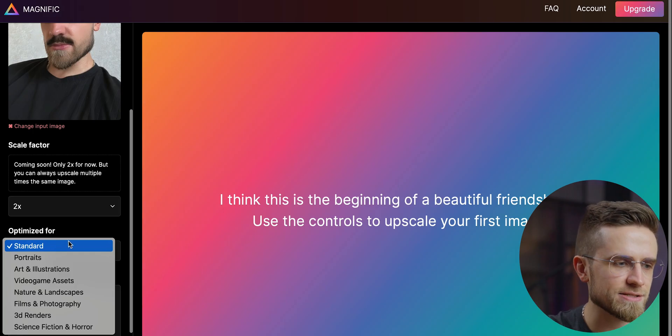Next, I can select what the image should be optimized for. The options are standard, portraits, art and illustrations, video game assets, nature and landscapes, films and photography, 3D renders, and science fiction and horror. I think this selection will be more than enough for any type of upscaling. I'm going to select portraits since it's a photo of my face. Next up is the text input field for a prompt — I'll leave it blank for now. Below are three sliders: creativity, HDR, and resemblance. The last setting is the engine, with four options: automatic, Sparkle, Elusio, and Sharpie. I'll leave it automatic for this one. Now I'll just click upscale and wait.